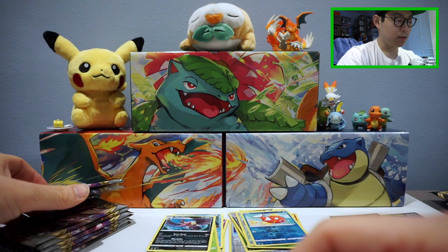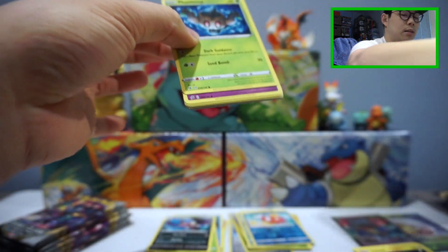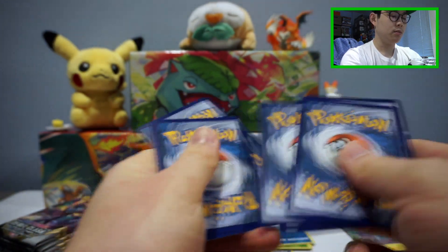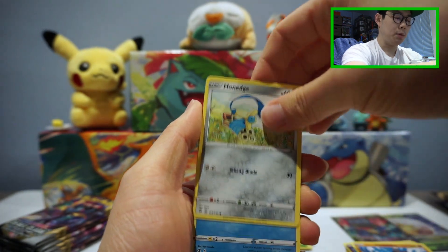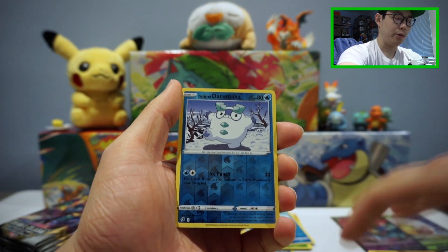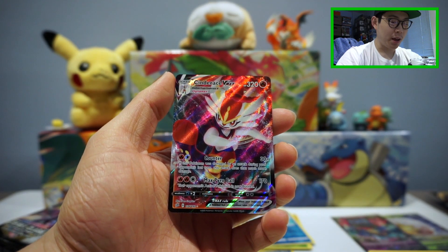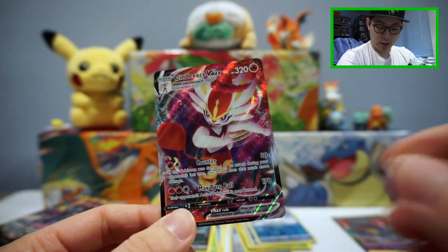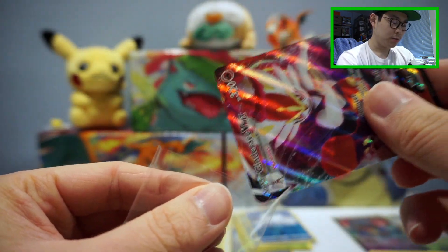We're about halfway or more than halfway through. If we pull anything new today, I'll pop it into the binder so you guys can have a quick look at how the binder's progress is going. Reverse Galarian. Hey — Cinderace VMAX Full Art! Dude, that is dope. This is one of the best VMAXs to pull for sure, and one I don't have yet. Very happy about that.